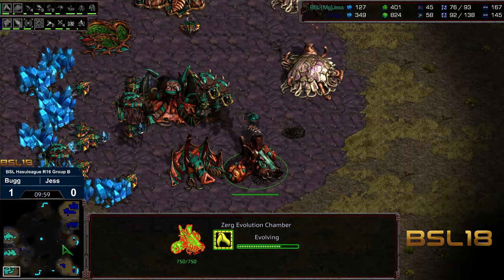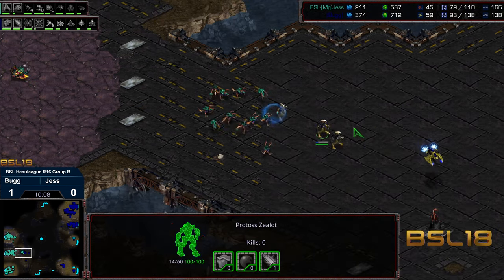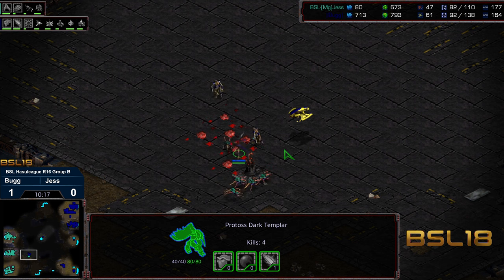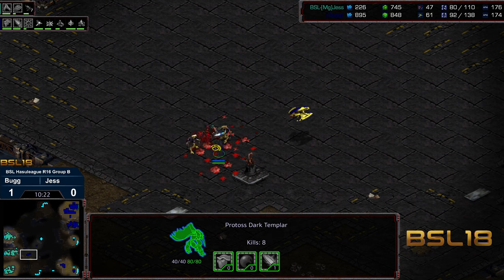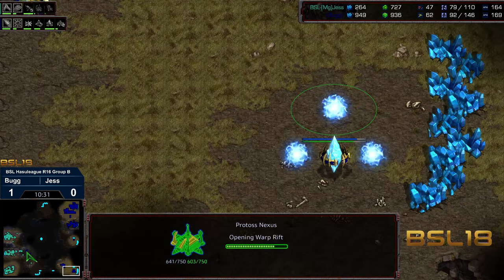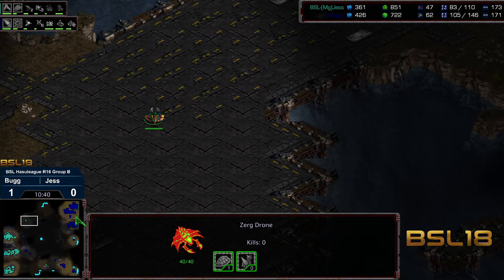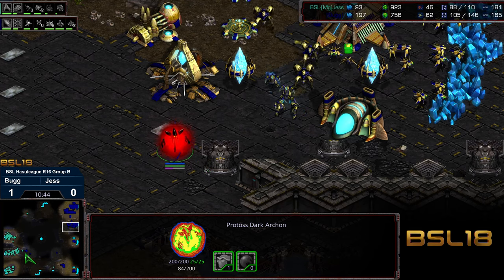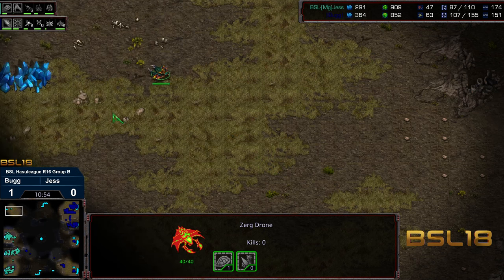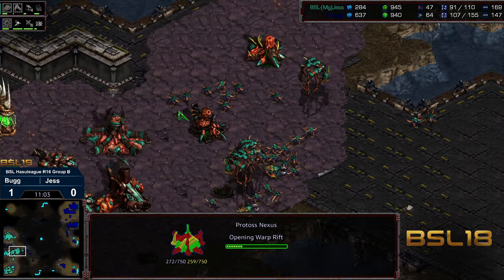Two cannons defending. Some dark templar recognizing there are no overlords on the front. Jess in a solid defensive slot — that might be what Jess wants, to just try to play the economic game from this stage. But down a significant amount of supply now. A queen's nest to maybe get to hive off three bases. We have the hydra den, only a single evolution chamber. Going for what looks like a transition — maybe ultralisk and zergling — with the carapace upgrade already at plus one. Looks like no plus one weapons on the hydralisks. Dark templar sneaking in. The nexus is building bottom right. This attack force is really limiting Jess's ability to sneak out. A drone heading top left potentially, but Bug already taking the bottom-right and the three o'clock base — completely out in the open and uncontested.